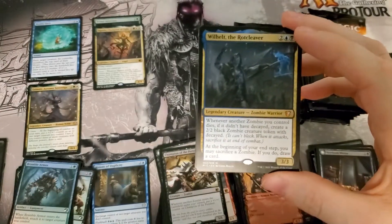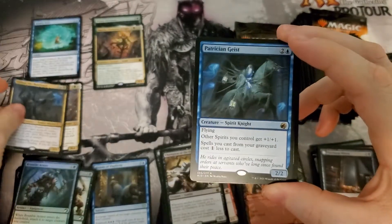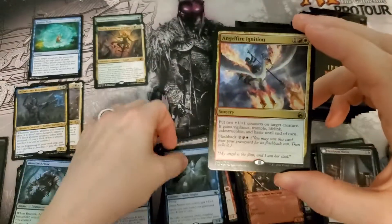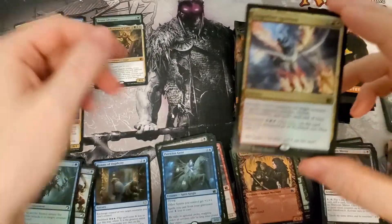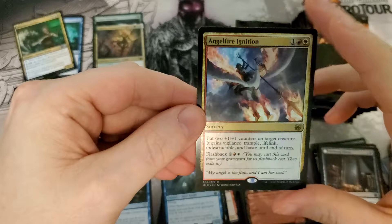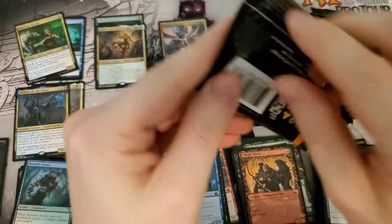Another mythic worth nothing that I'd rather have been a mythic from the set. Regular rare. We have a foil rare — Angel File Ignition — which isn't really worth anything. Not the kind of rare we're looking for to get in foil. That's a swing and a miss.